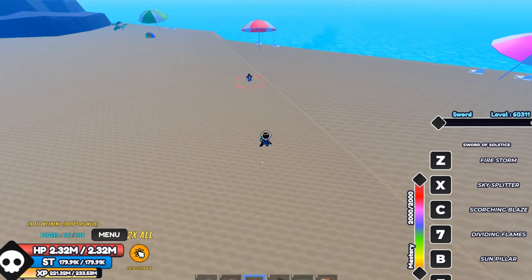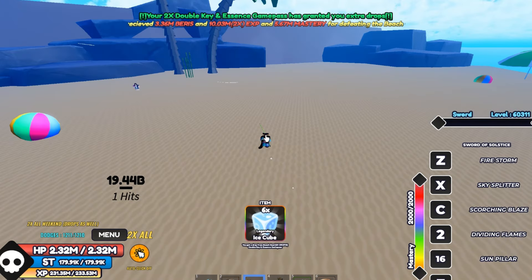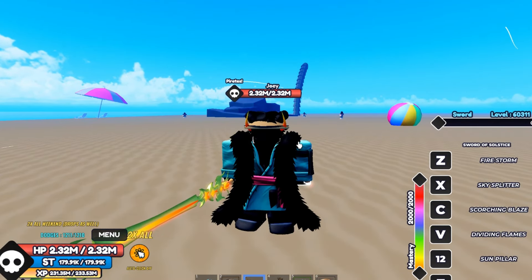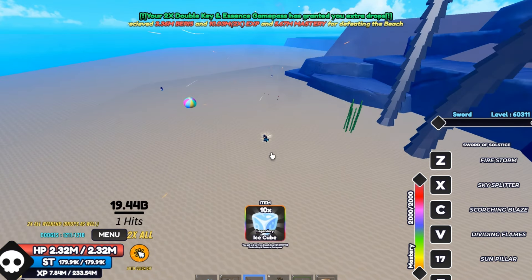Now the B move — sun pillar. This move is probably one of my favorites, it does a lot of damage. The game lagged a little bit but — B move, boom. As you can see, pretty nice move.